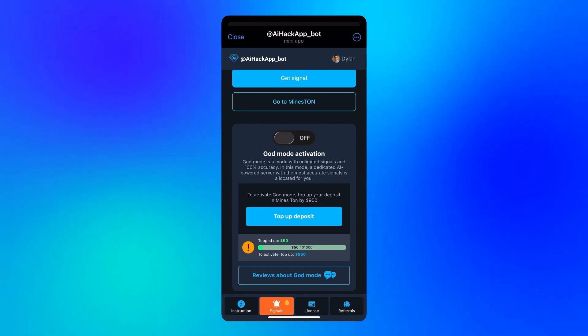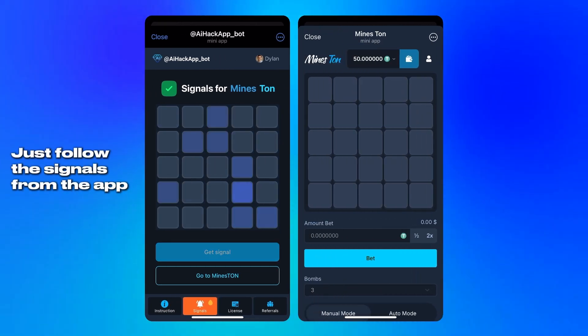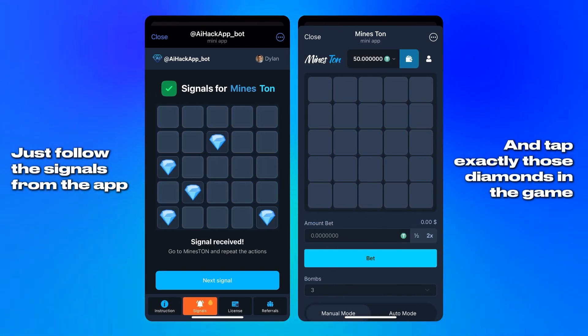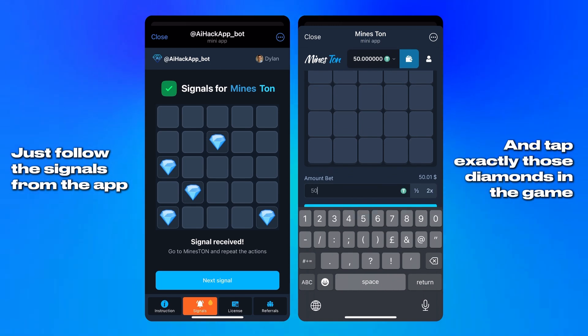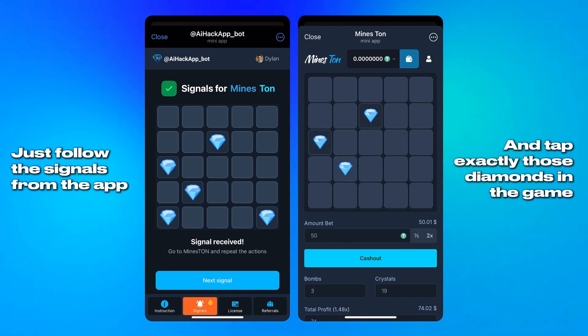Then I tap to receive the first layout. The app sends a clear image — no clutter, just the important positions I need to follow. I open the game and calmly go through each spot, matching it exactly. The round plays out just like that, smooth and focused.